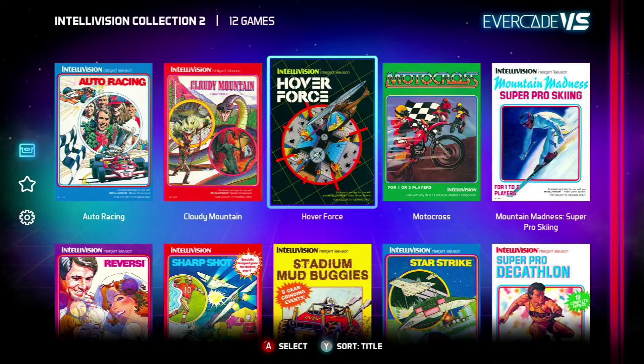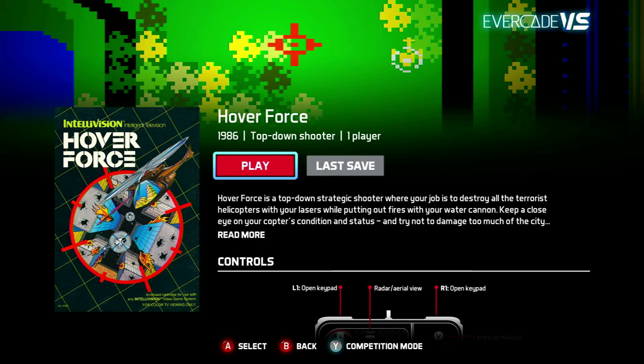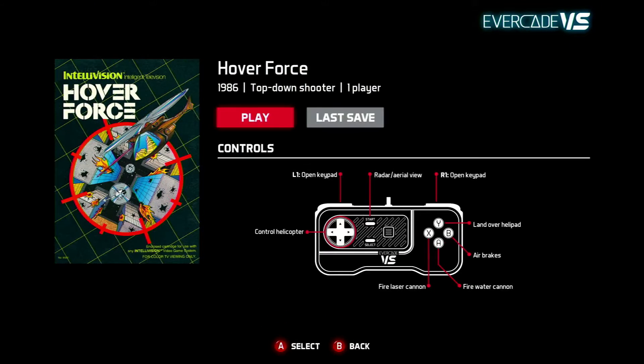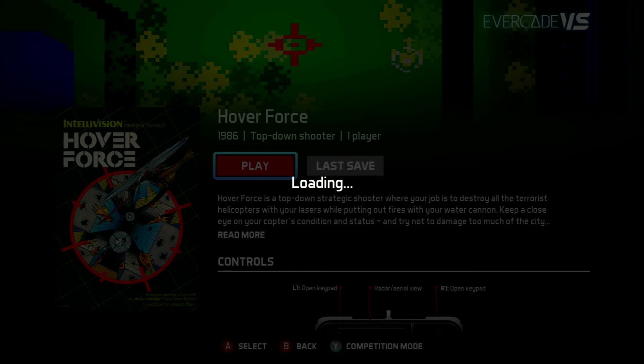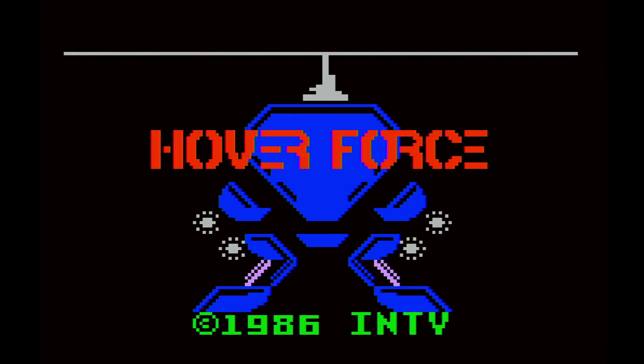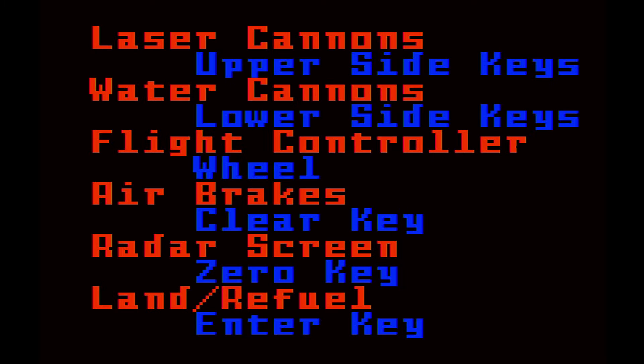Moving on to Hoverforce — not really the greatest start to this cart. It does seem like there's a lot of control issues. I guess they're trying their best to map that keypad from the Intellivision to the actual controls on the Evercade, and it does create a lot of complications. There's a lot more options here — you can see you've got air brakes, fire cannon, etc. This one's a slightly later and more involved title from 1986.